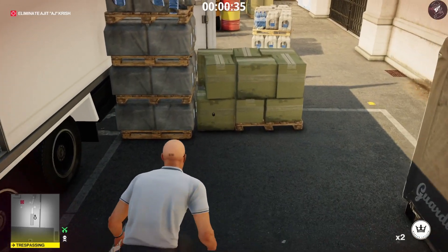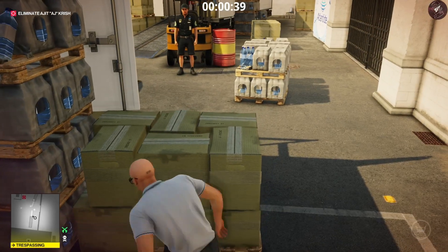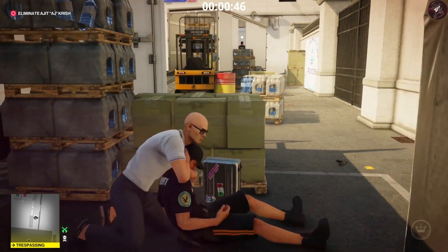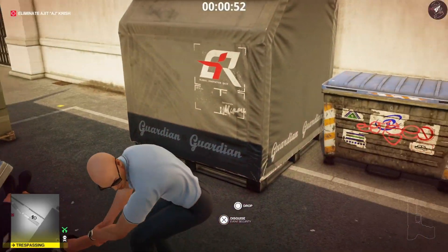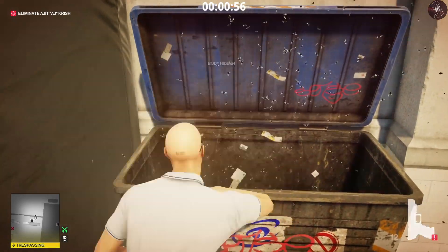Throw your coin behind these crates to distract the security officer again. Subdue him from around the corner, grab his pistol, drag his body and dump him in the crate, then grab his disguise.